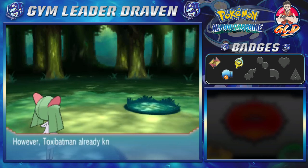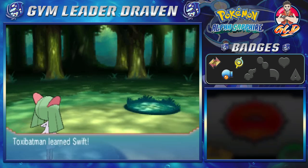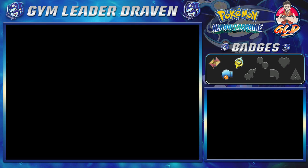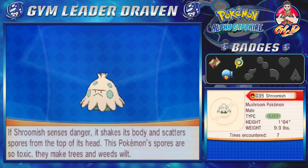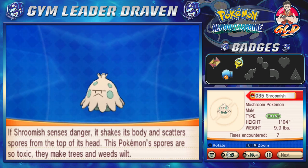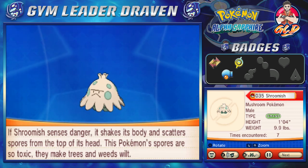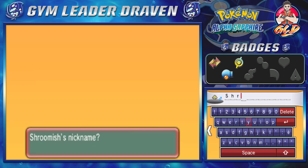Toxic Batman grows to level 24 and is trying to learn Swift. Let's go ahead and teach that — take away Astonish. Toxic Batman has learned Swift! Here we have Shroomish, the mushroom Pokémon. If a Shroomish senses danger, it shakes its body and scatters spores from the top of its head. This Pokémon's spores are so toxic they make trees and weeds wilt. We're going to give it the nickname Shroomly — named after Bruce Lee. That's right.